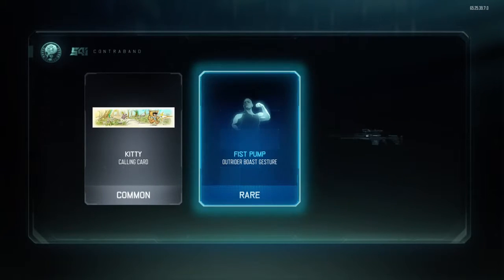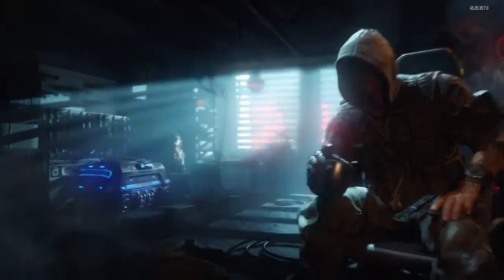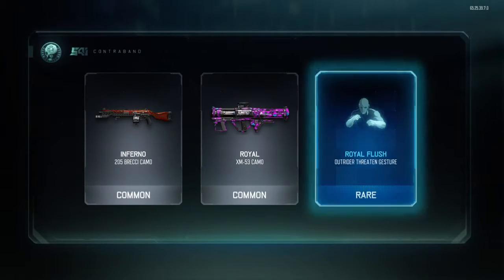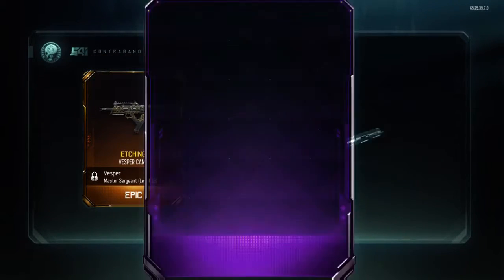Calling card — Fist Pump. That was a terrible first one. Second one, come on... Inferno Brekkie, Royal Flush — these aren't brilliant, guys. Oh, this one looks better — etching Vesper.